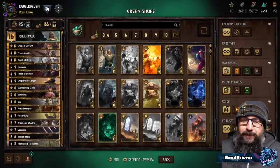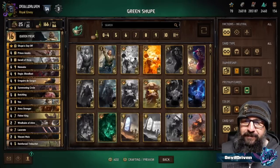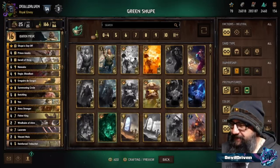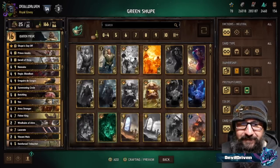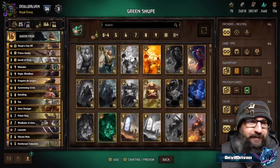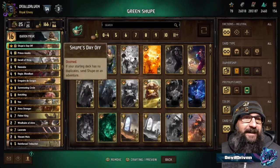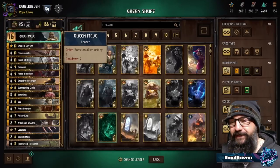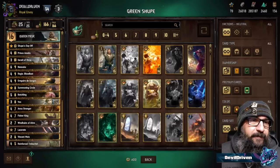Hey guys, I'm Double Driven. It's Monday, it's Laddered Leverage day, and we are bombarding you with awesome TLG people. We've got Wasabi and Green Knight here. Green Knight got his deck up to 2620 on Northern Realms, which is pretty impressive.